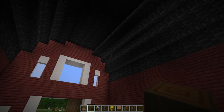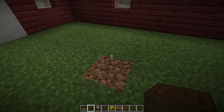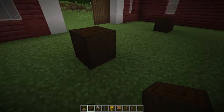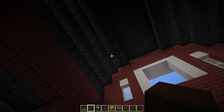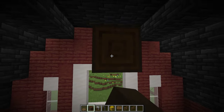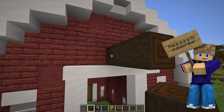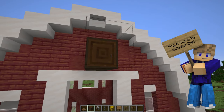On the inside of the build, we are going to add some structural pillars going up. Coming in on the 5th block this way and the 4th block this way, we're going to place ourselves a stripped dark oak log. Again on the 5th block this way and 4th block from where this edge would be, and then the same at the back to give us some pillars. These are going to go all the way up to the ceiling. We're also going to add some additional supports — a pillar going right the way across the build just above this window, then carrying it on 3 blocks out here and 4 blocks out the front.